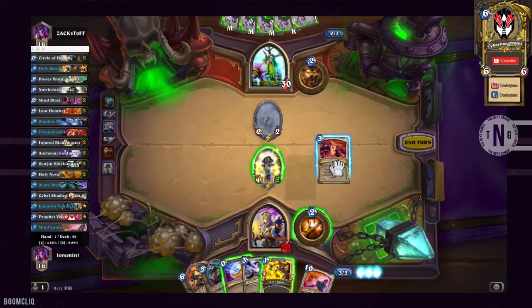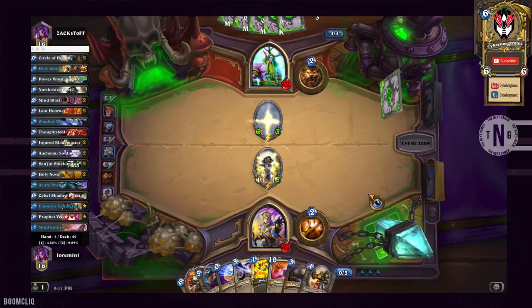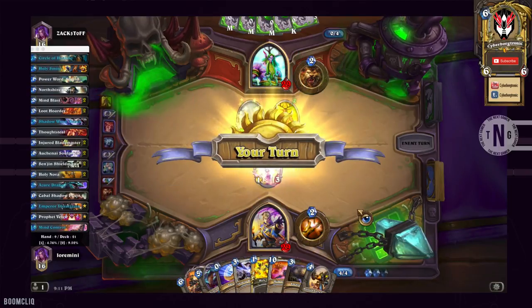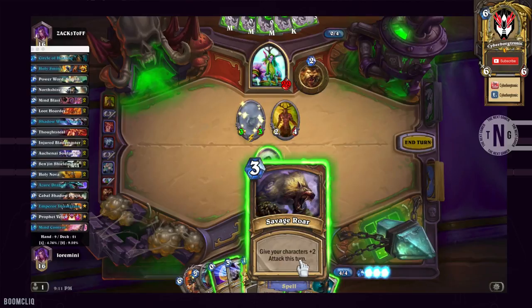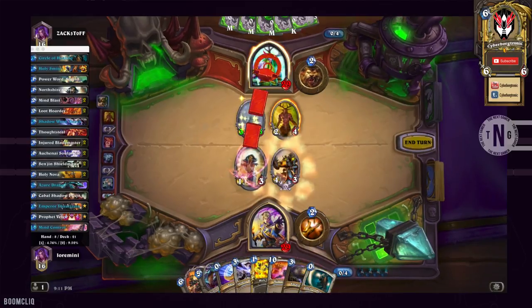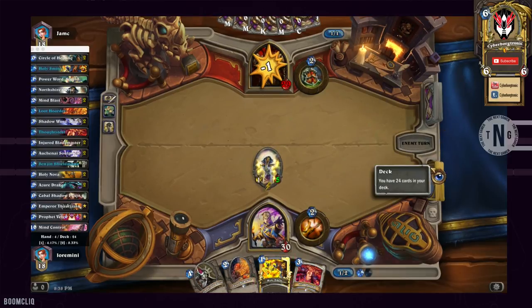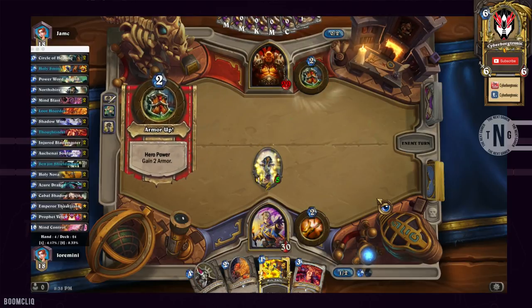You're probably wondering why I'm running two Thought Seals in the deck. The reason is that in the early game, you want either a small amount of board control or minion clear. With Thought Seal, you get the best of both worlds — you either get spells from your opponent or minions to use. You can use it in the early game or even in the late game, when your opponent might have one or two legendaries in their deck that you can grab.